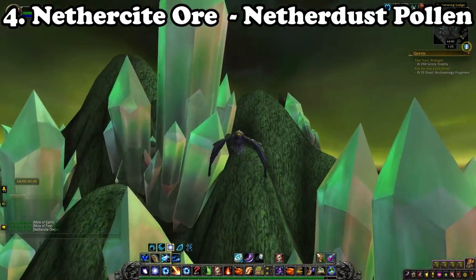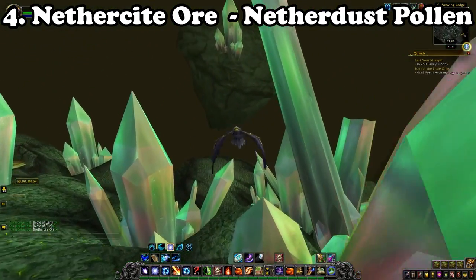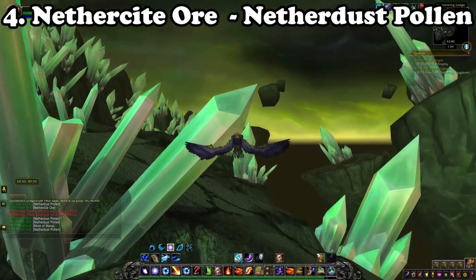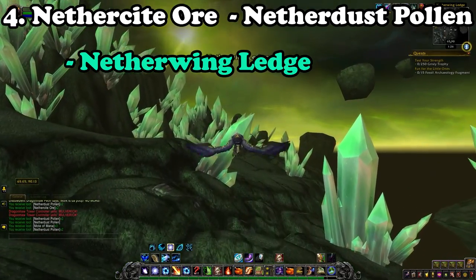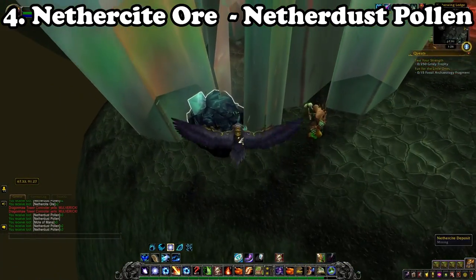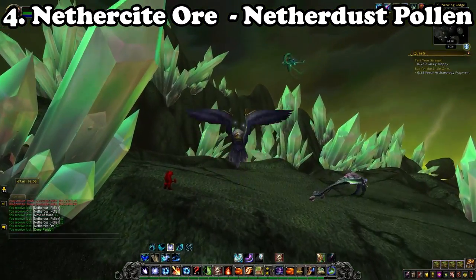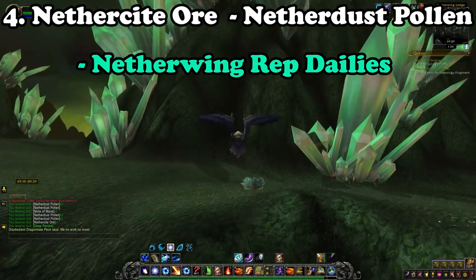Another forgotten farm — or should I say farms — is Nethercite Ore and Netherdust Pollen. Located in Outland, you'll want to make your way over towards the Netherwing Ledge in Shadowmoon Valley. This will require you to have both mining and herbalism to farm these materials. Only on this ledge will you be able to find and gather these items, which are used in daily hand-ins for the Netherwing reputation.